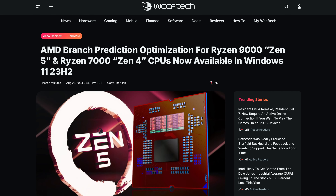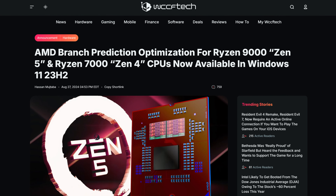Your AMD CPU is about to get much faster for free. A recent update to Windows' branch prediction for AMD Ryzen CPUs is now out and you can get it today, and it actually shows some pretty significant improvements in the performance of Ryzen CPUs.